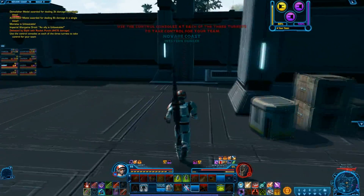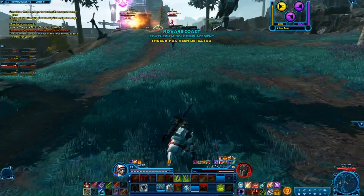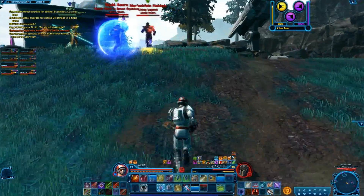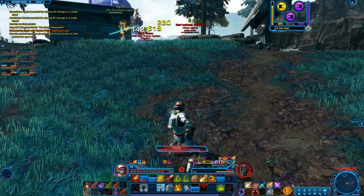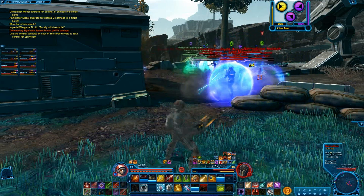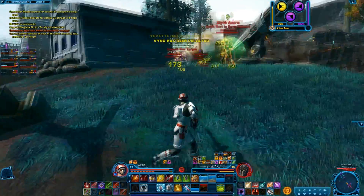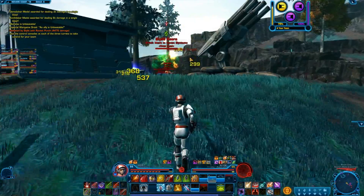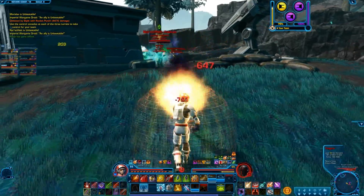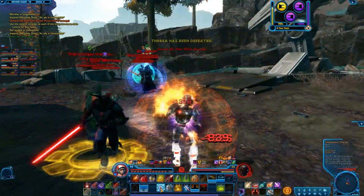The same goes for all the other activities. I'll switch it up and do some flashpoints if there's a good story I haven't seen yet, but I won't do something over and over just to reach my Conquest goal. I think part of that has to do with the rewards. The reward system is just so static — you get the same thing every week no matter which type of Conquest you're running. If there were some semi-unique rewards or something that changed that I actually wanted, maybe I'd be more likely to try to reach that goal. But for the same Jawa junk and a credit certificate, it just doesn't make sense for me.